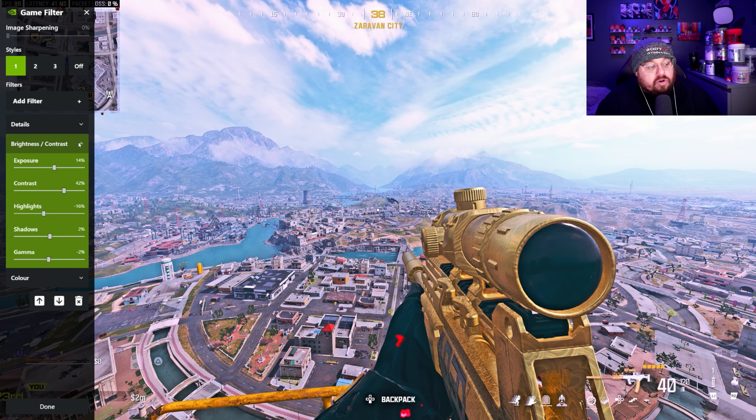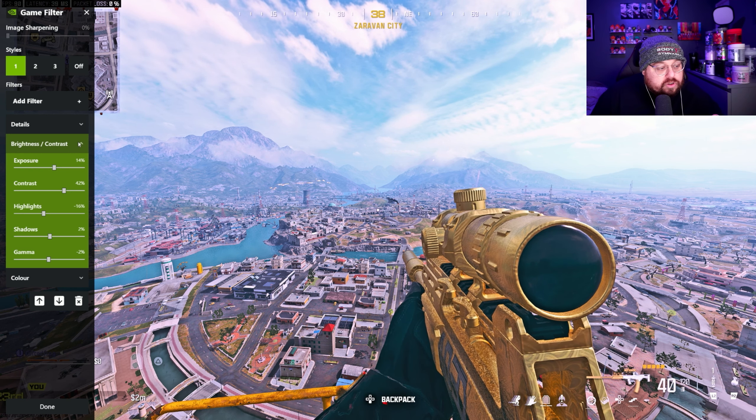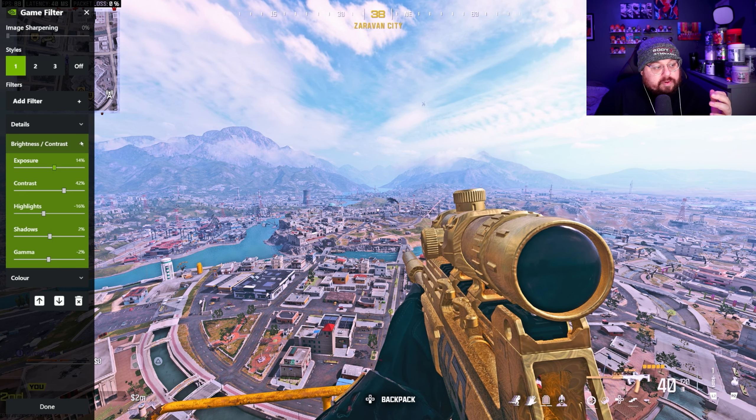From here, for Brightness and Contrast, there are a few settings: Exposure at 14%, Contrast at 42%, Highlights at minus 16%, Shadows at 2%, and Gamut at minus 2%.